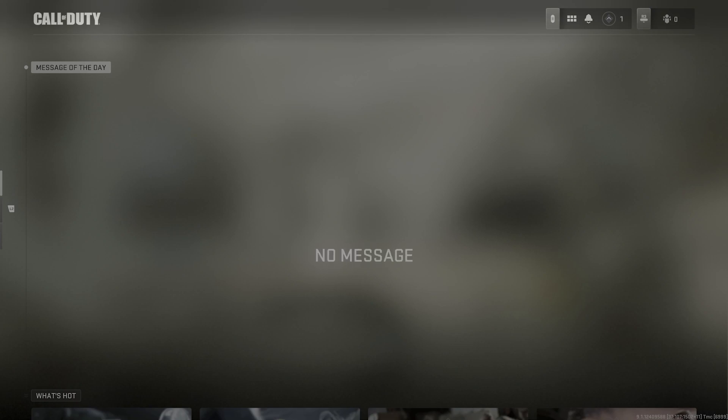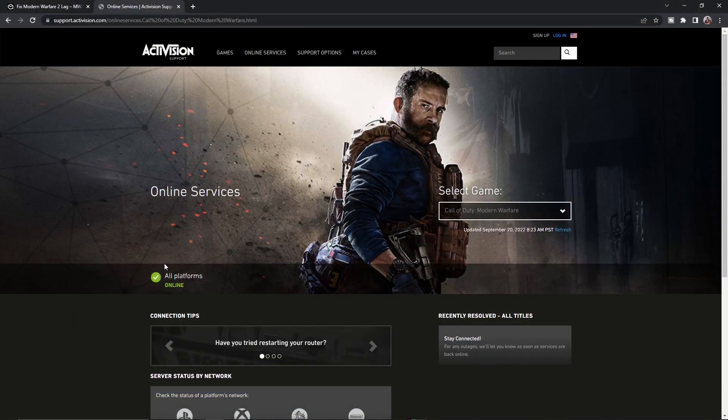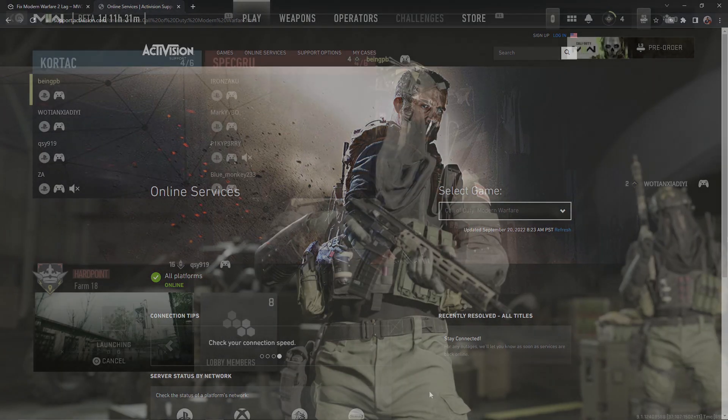First, the basics — check the status of the game servers, otherwise all of the fixes will be useless for you. Go to the link given in the description below which will lead you to the Activision support website. Check there if the servers are down. Another way to check this is to go to their Twitter handle and see if the servers are working. If the servers are functioning, let's move on to the next step.